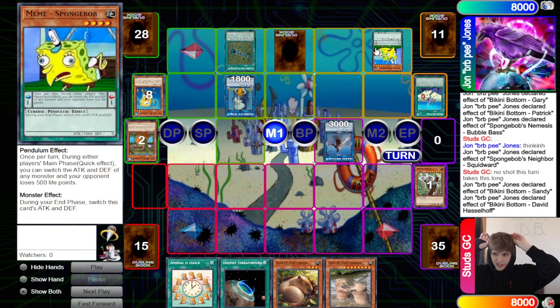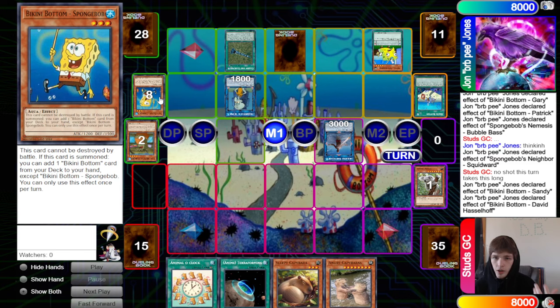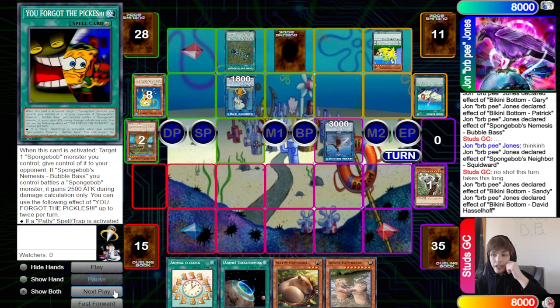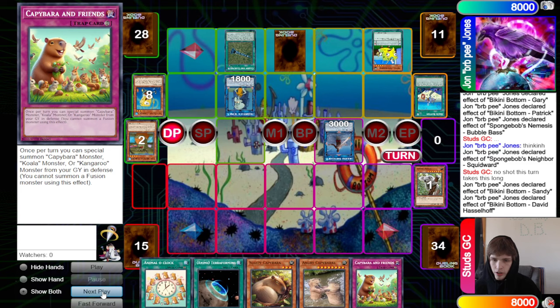This card is typically sided in for time — the combo is you use Bubble Bass, search 'You Forgot the Pickles,' activate it to give your opponent the Spongebob, then activate Meme Spongebob to target it, and they lose 500 life points. You go into time and you're up on life points. But the opponent is going for all this on turn one, game one. They pass and we draw Capybara and Friends.